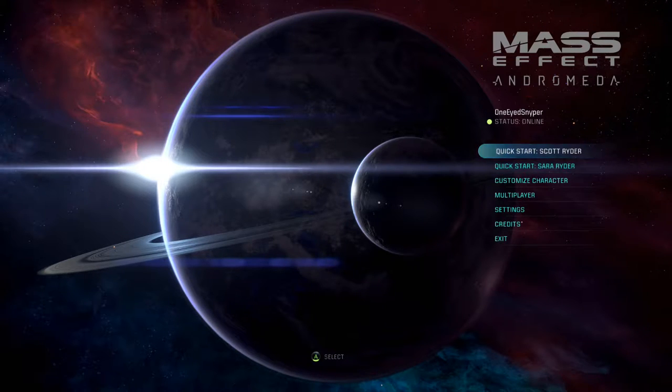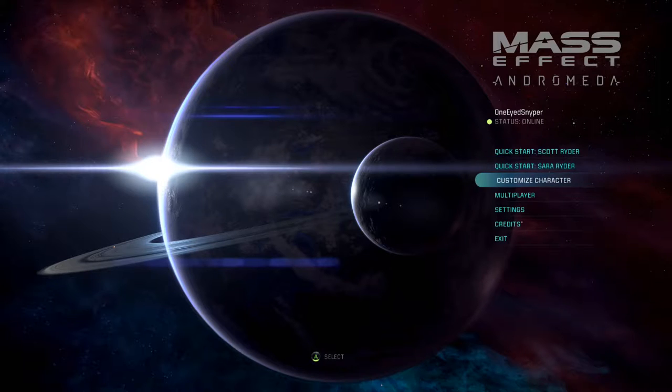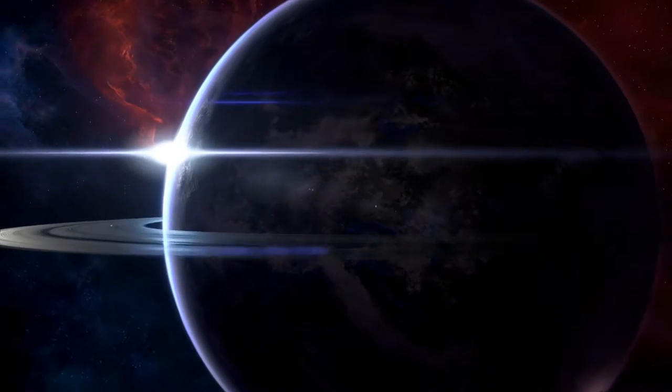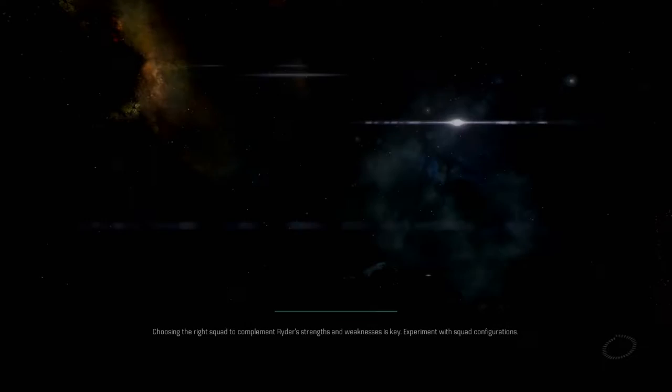I've tweaked some of the settings — like the brightness — so if you guys notice anything off, let me know and I'll try to adjust. We're going to go ahead and jump in. I'm going to make a custom character. I'll do a flash forward while I'm customizing the character — you don't have to sit through that — and then I'll cover some of the choices I made class-wise.